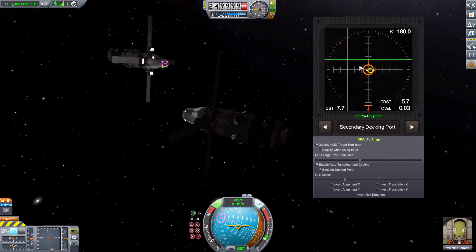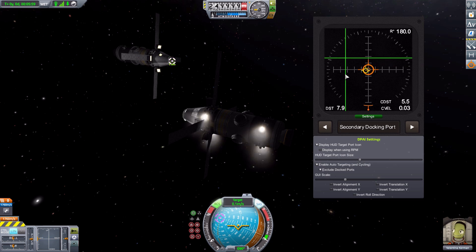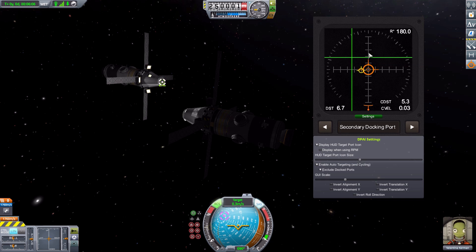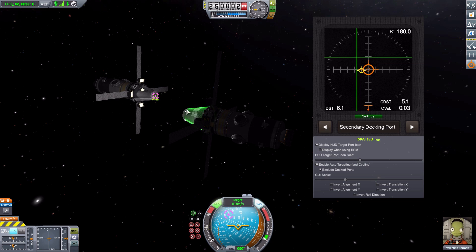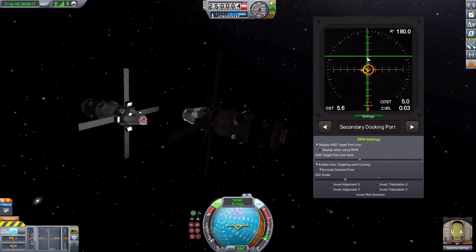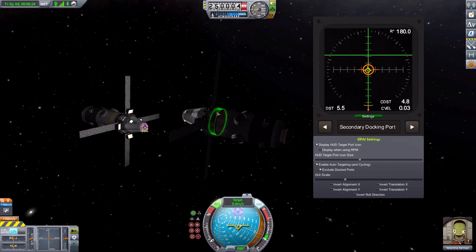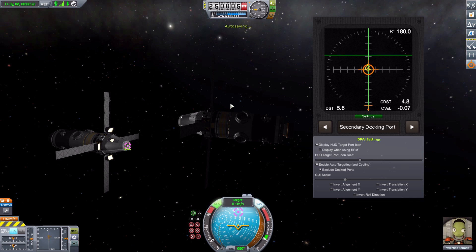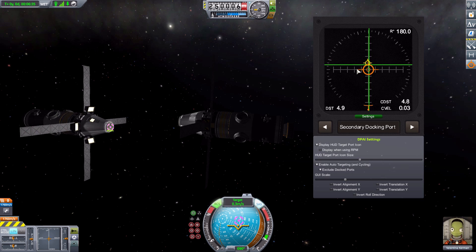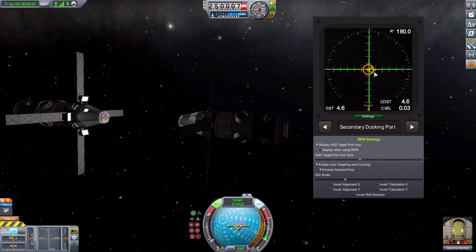These lines show us that right now the docking port is off to one side and higher than us. If we adjust ourselves in this direction, you can see we're closing in on that target, and once it's lined up with the center we know we're on that X-axis line we need. We can begin to slow down our movement. We're now in line but still quite a bit higher, so now I'm lowering down.